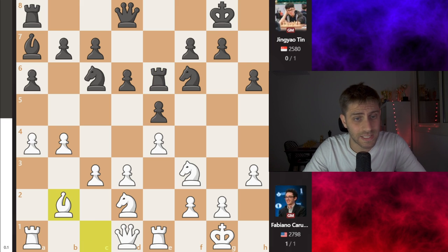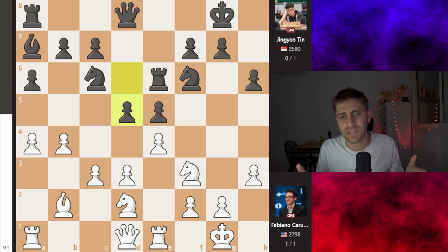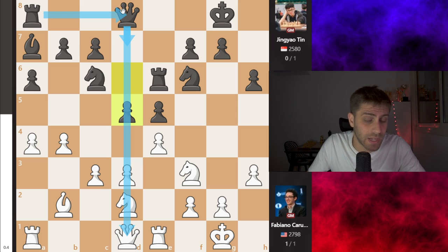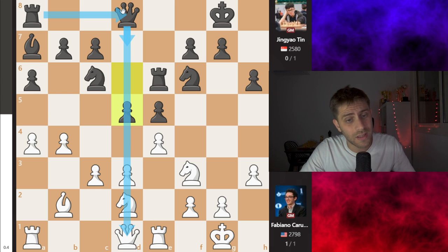Bishop takes e6, Rook takes e6, and Bishop b2. D5 was played — this was the first moment the black grandmaster from Singapore thought in this game. D5 really looks great because you're just opening the d-file for the queen. Also, Queen d7, Rook d8 — you're opening the center and playing in the center. So it's looking really good for black. But now you will see how Fabi is thinking about this move.